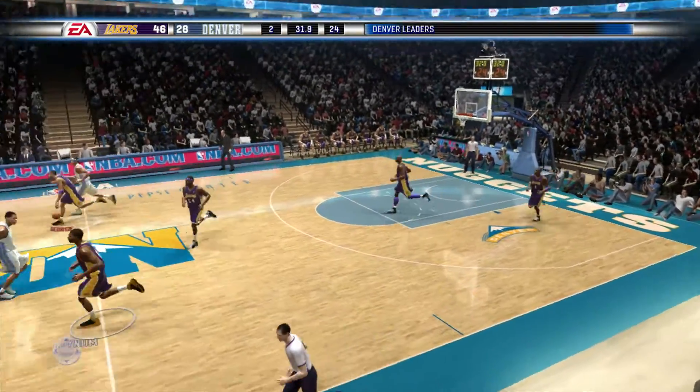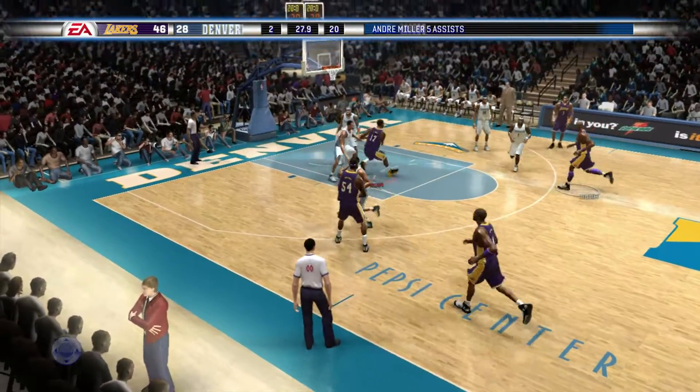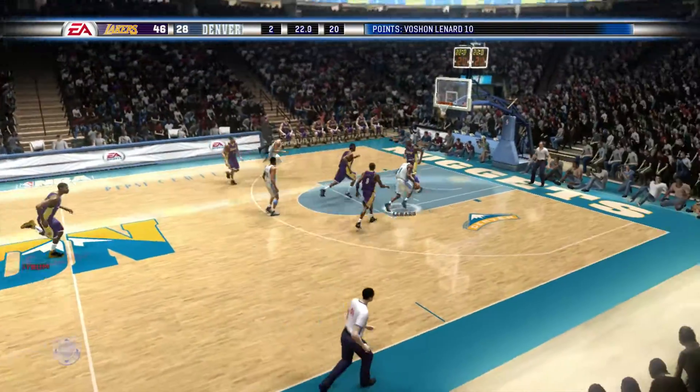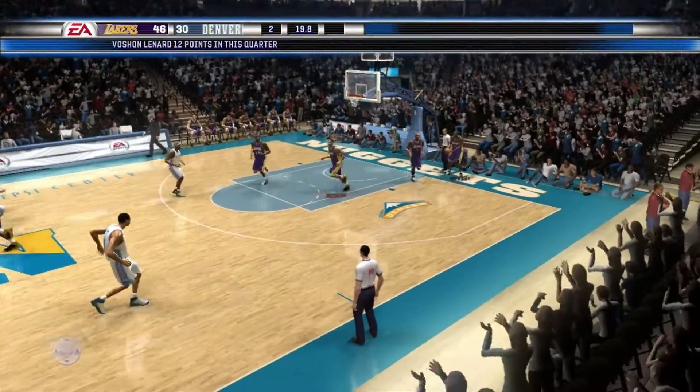Bishon Leonard — the assist to Andre Miller. Gives it back. Bynum getting inside. One second differential between the game clock and the shot clock. Leonard again, and Bishon Leonard able to flip it home.